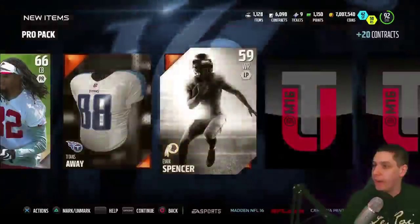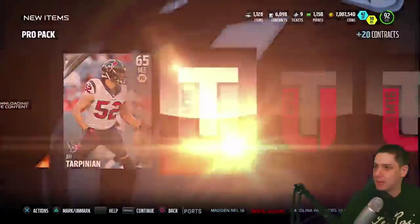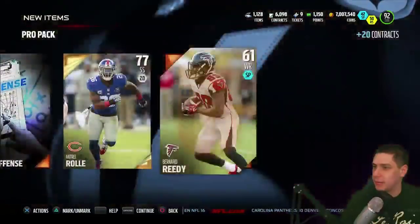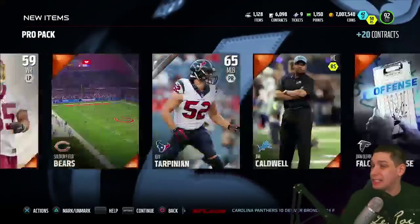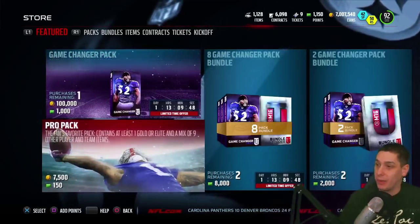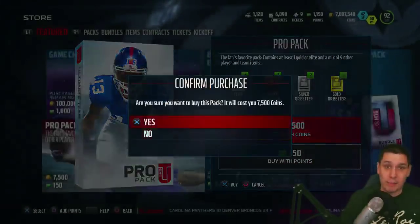So again, guys, definitely Anquan Boldin — pretty damn beastly card. JJ Watt, watch for the fire one of course if you can get that. We're missing card art on some of these for some reason — I don't know why it does that every once in a while. So we're down here to our final pro pack of this pack opening video. Wish me luck. It looks like we're probably going to be pulling the game changer, which should be pretty exciting.